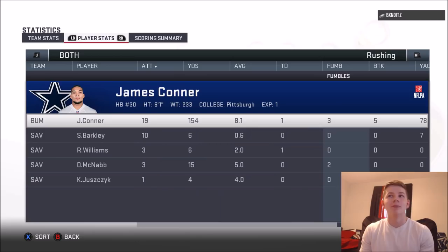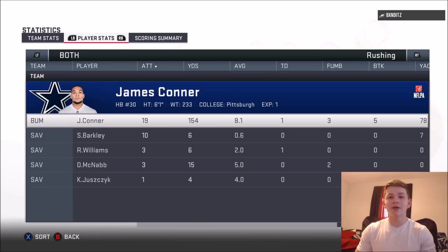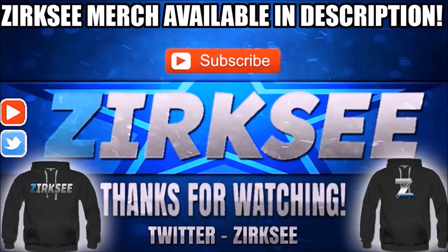James Conner: 19 rushes, 154 yards, one touchdown, three fumbles, five broken tackles — 78 yards after contact and a 61-yard rushing touchdown. It is what it is, I guess. Hope you guys enjoyed the video — if you did, smash the like button, subscribe, and comment. Make sure you check out my other videos from earlier today. Big shout out to Bandits — he did mess with me and say he was a fan. Hope you guys enjoyed, see you next time!